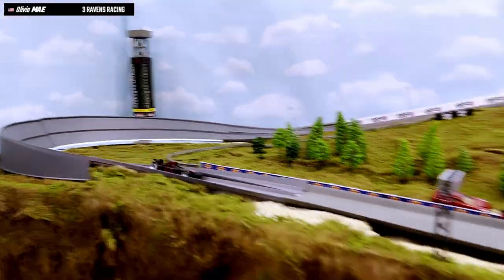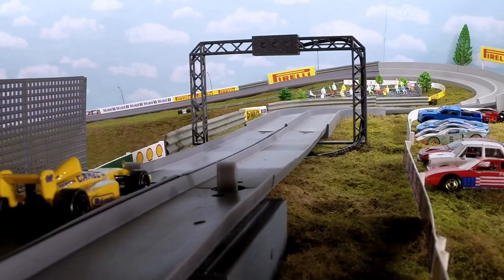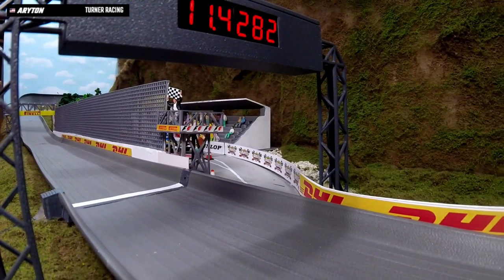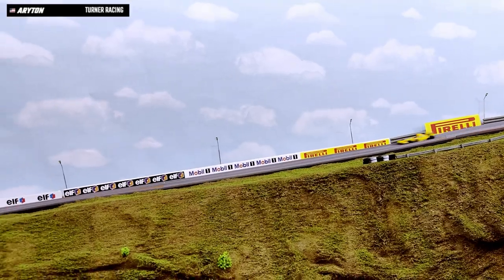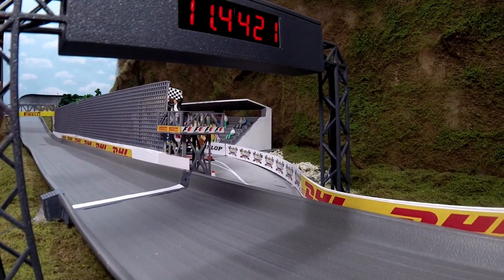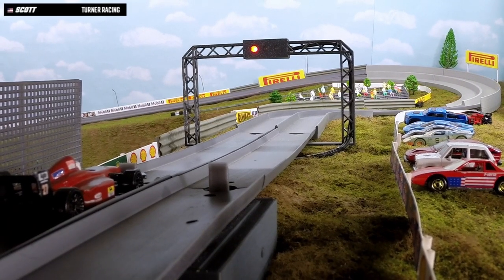This is lap two for Olivia Mae — see if she can make up some time. Closes with an 8.3986. From Turner Racing, this is Ayrton — slowing up there in the last couple of corners, across the line 11.4282. One fantastic looking livery but Ayrton's gonna have to make up some time. Lap two: slow around that corner, 11.4421. Not sure what they can get done on that car, but hopefully it'll be race ready. Great looking car though from Turner Racing.